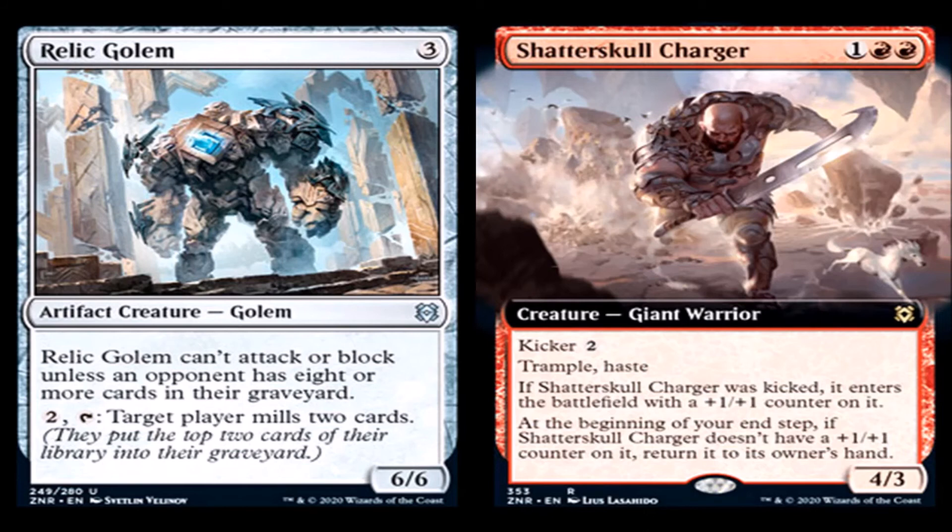Shatterskull Charger: 1 generic and 2 red for a creature — Giant Warrior, rare. Kicker 2. It has trample and haste. If it was kicked, it enters with a plus one, plus one counter on it. At the beginning of your upkeep, if Shatterskull Charger doesn't have a plus one, plus one counter on it, return it to its owner's hand. So to keep it out permanently it has to be a 5-mana spell, or you continuously play a 3-mana trample 4/3 with haste. I don't think it's worth it. There's also a huge ghosted hand in the background of the art — bigger than a horse.